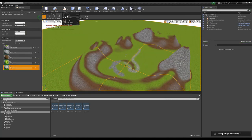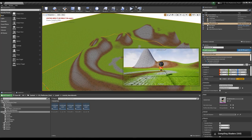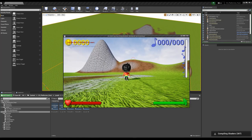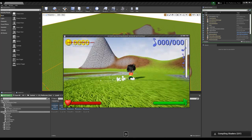You have to put the player a little bit higher up. As you can see, you now have the landscape material applied and working.